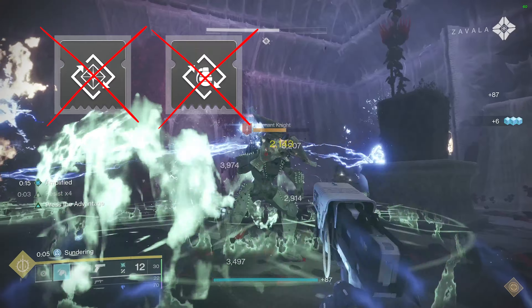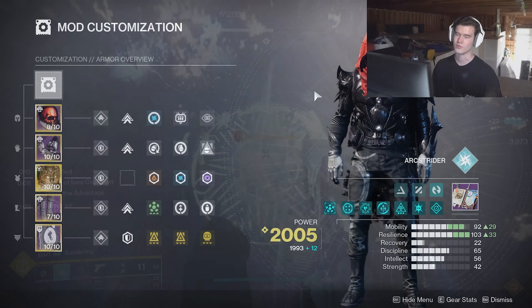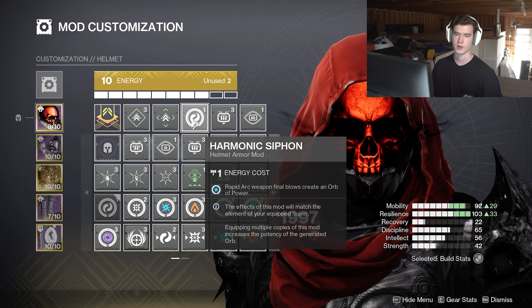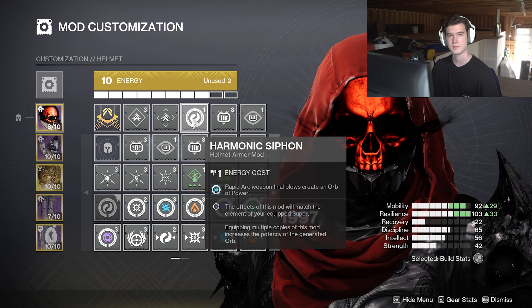Now that we've fully hashed out the subclass, it's time to go over the mods. With the mods in mind, there is an artifact mod I want to point your attention to as well. It states: while you have an arc or prismatic subclass equipped, incoming damage from combatants is reduced while you are amplified. This just piggybacks right off of Ascension again, for it also makes you amplified upon use. Galvanic Armor is a 30% damage reduction, so it ties into the entire pot of damage reduction.